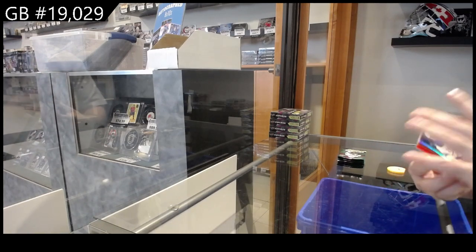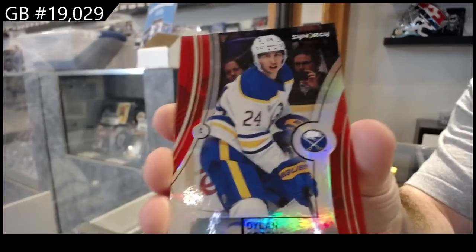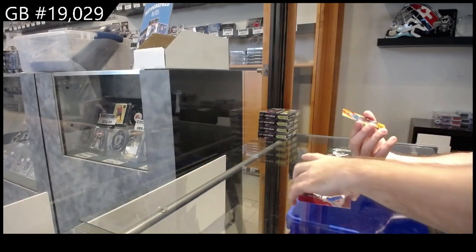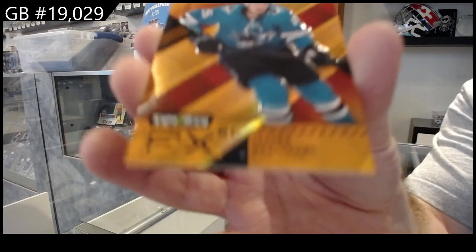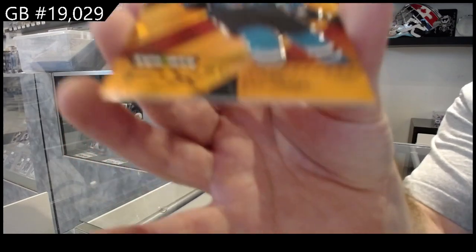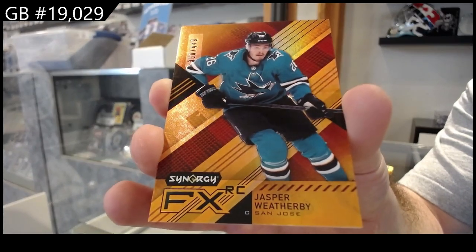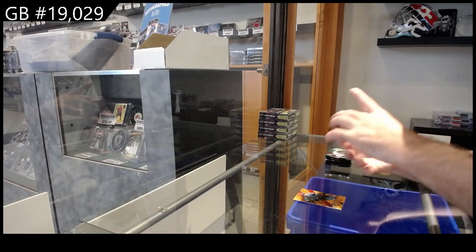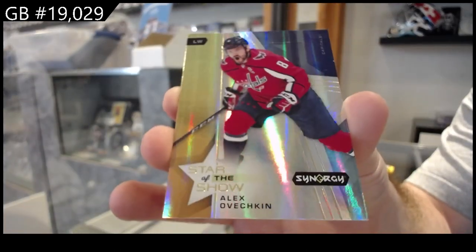All right, we've got a Cousins for Buffalo. We've got an FX Rookie of Weatherby for the Sharks, 449, San Jose, FX cards. I like the FX. And we've got a Star of the Show, Ovechkin. These are not numbered.